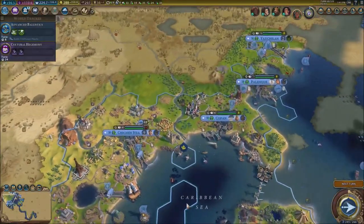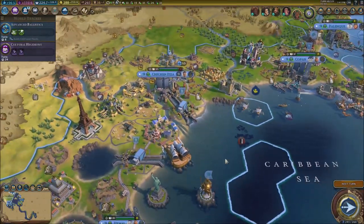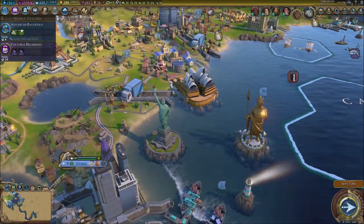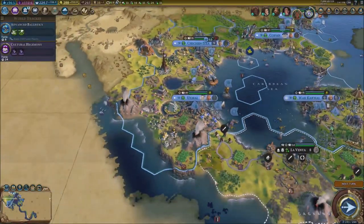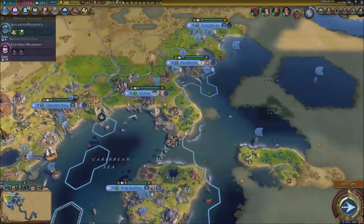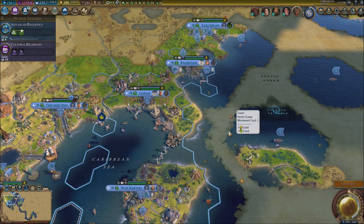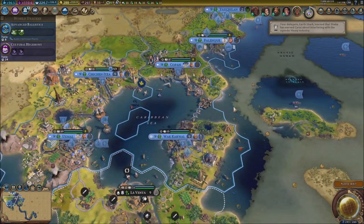There are probably going to be a couple of volcanoes going up. We've got so many wonders going on right here — the Colossus next to the Statue of Liberty, the two working together. We've also got the Great Lighthouse. We're doing fantastic — I'm just going to skip the first turn.